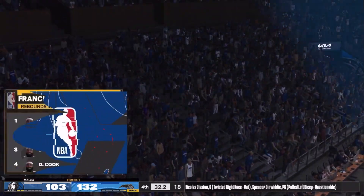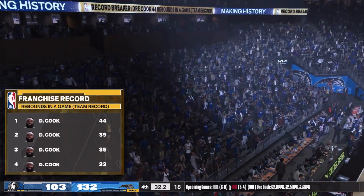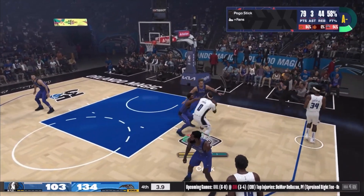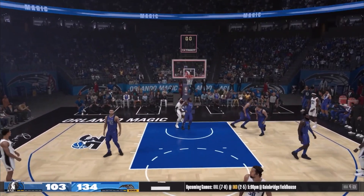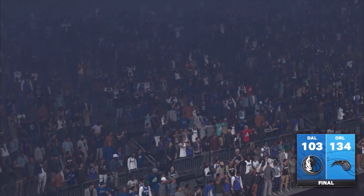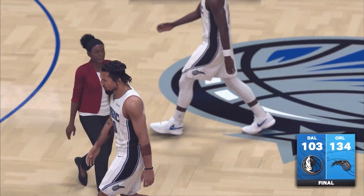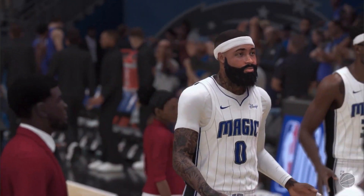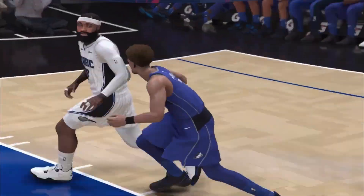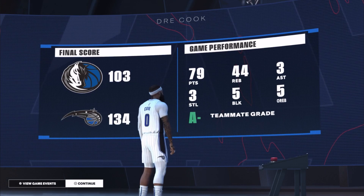I got close before — 39 one time — and then couldn't get a rebound for two minutes. But now I got 44. I wasn't even going to make this a video until I started seeing the numbers and the time left on the clock. I went ahead and did it — got the 40-40 game. Final stats: 79 points, 44 rebounds, 3 assists, 5 blocks. I dropped 70-plus and got the dub on Hall of Fame. Hell of a game.